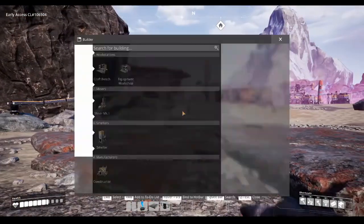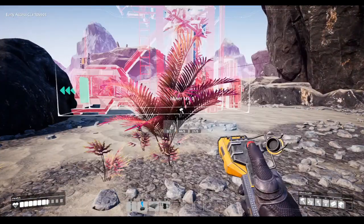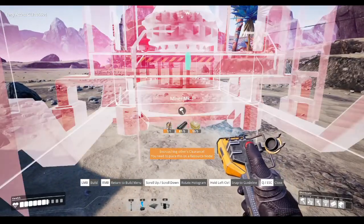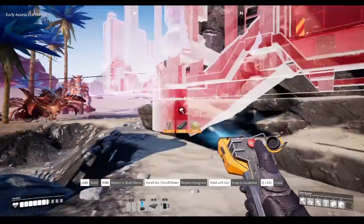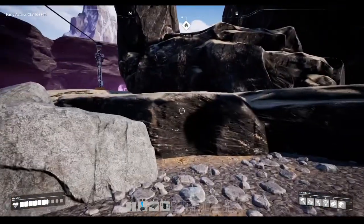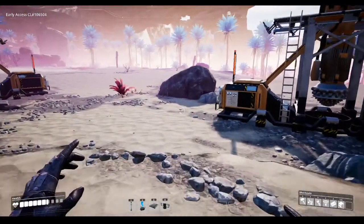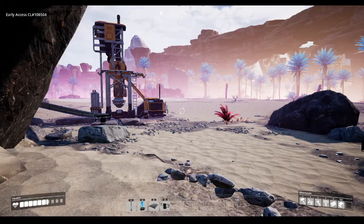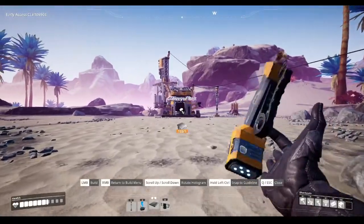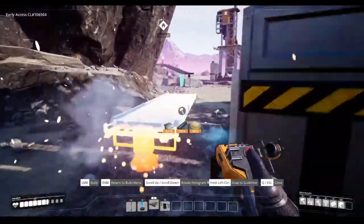Let's see if we can build a miner on this — hopefully we can. If we can, that means I have three more iron nodes to take advantage of. I want to place three miners here because we're going to automate steel plates and motors. There's still so much we can produce with just iron, without needing too many additions just yet.